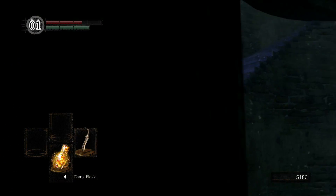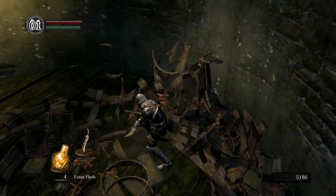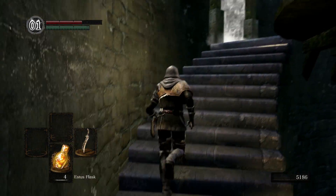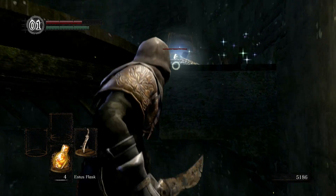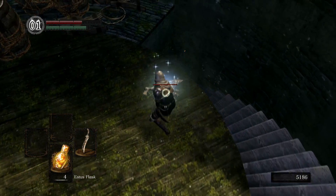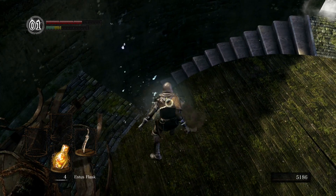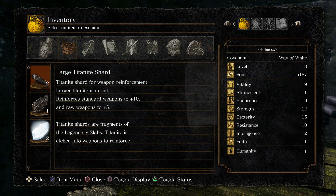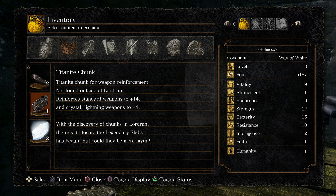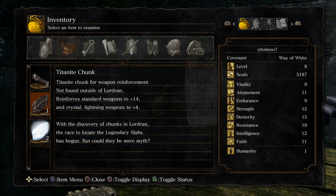That is pretty much it for the enemies of this first part of the Undead Burg. There is a crystal lizard right in the first barrel — pop it and slash away. Crystal lizards don't bleed, and it drops a Twinkling Titanite and a Large Titanite Shard. Large titanite shards can make your weapons go up to plus 10, titanite chunks can take it up to plus 14, and twinkling titanites are for special weapons. We'll talk more about those things later.